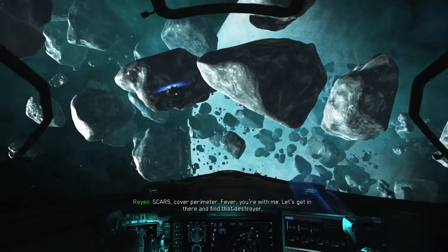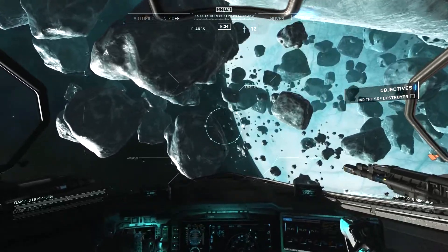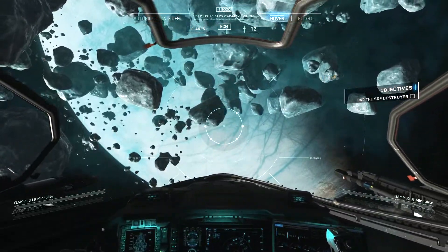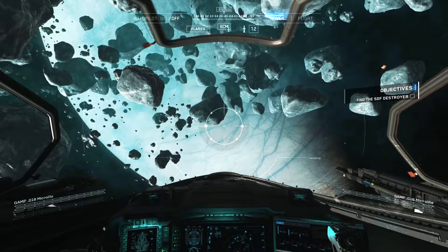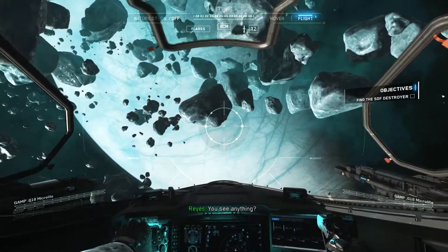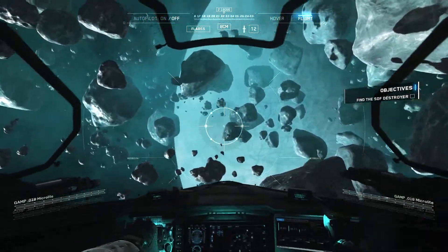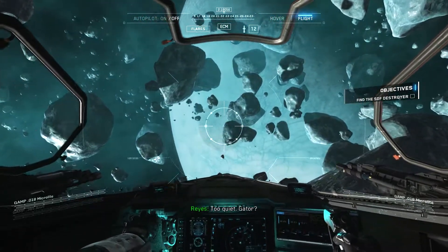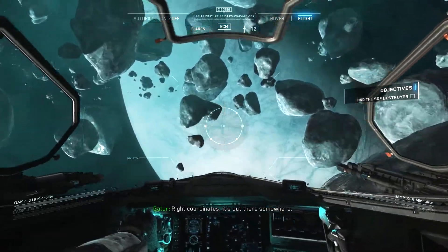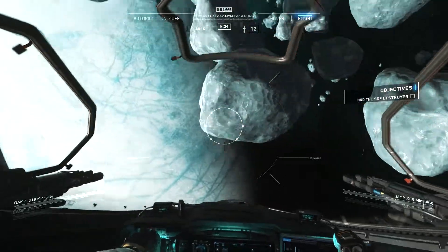This is our second asteroid field we've seen in this game. We've got to find the destroyer - it's going to be hidden around here somewhere. This is probably going to be a quick mission, just so you guys know. I'd be surprised if this is over 10 minutes. It's out there somewhere - going to be a quick one for you guys. There's still plenty of game left, hopefully.